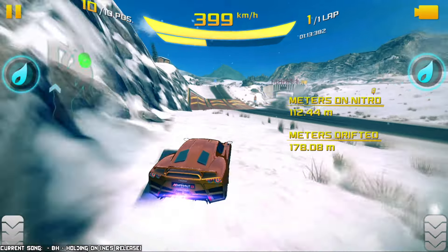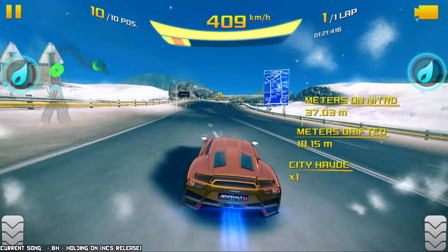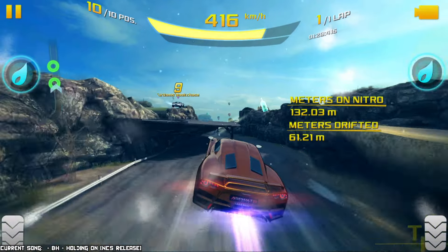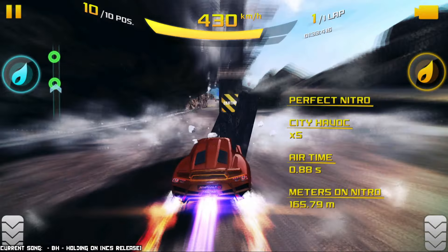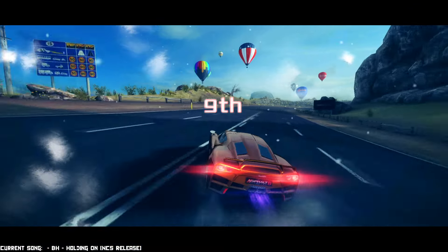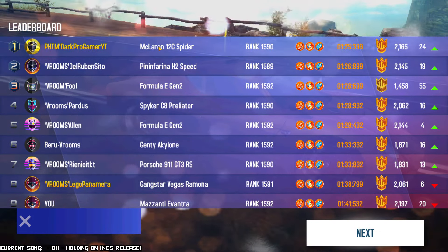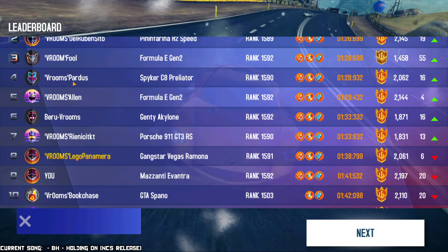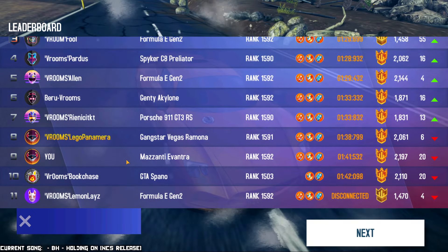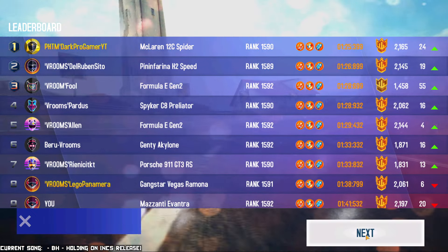The cave section — when have you actually driven through it if not just out of curiosity or when you were a beginner? I think it would be neat to have some of these tracks with alternate versions other than just forward and reverse. Ninth place — that's fine. We got Dark on the 12C Spider, Rubensito on the Pininfarina, Full on the Formula E Gen 2, Partos on the Spyker, Allen on the Formula E, Veru on the Gen T, Rien on the 911, Lego on the Ramona, me on the Vantra, Bugchase, and Lemon. Is that a full Vroomers lobby? It certainly is. GGs Vroomers!